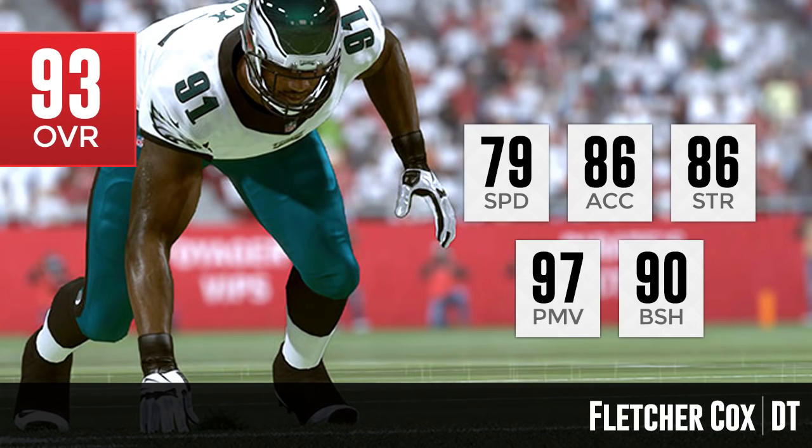Moving on to number 3: Fletcher Cox of the Philadelphia Eagles. He's a more balanced defensive tackle because he does have the speed — 79 speed with 86 acceleration, so very quick off the ball. He is a little low on the strength scale at 86, actually the lowest of any of the guys in the top 5, which is pretty discouraging. But he has some great attributes in other areas — take a look at that power move: 97 for power move. That's nasty. You combine that with his good speed and acceleration, and you're talking about a guy who is going to be a very good pass rusher at defensive tackle.